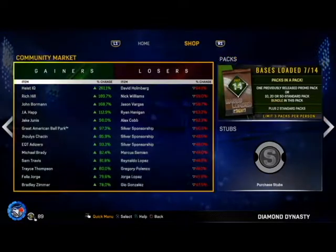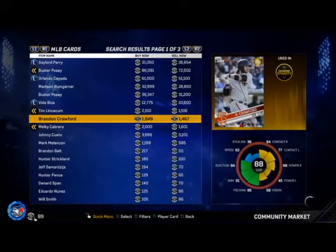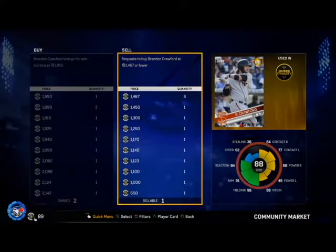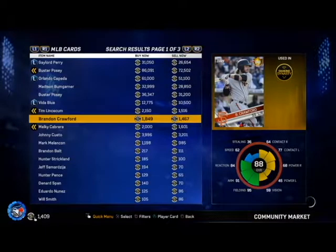We pulled the Brandon Crawford — that's not too bad. Let's go see how much he's worth and how many stubs we can get back for him. He's on the Giants. Brandon Crawford — oh my god. At the beginning of the game he was like 5k, so I was hoping for that, but he's not really good so I'm going to just quick sell him. With this money, I'll buy 1 more pack — I'm feeling it!